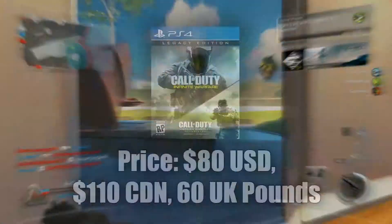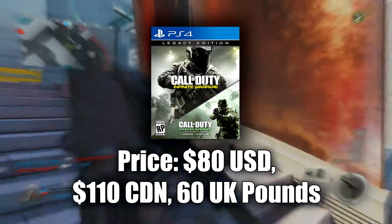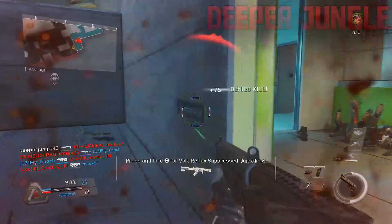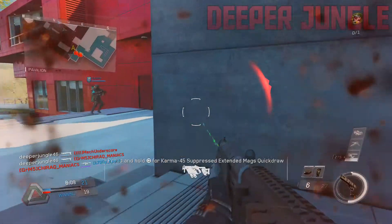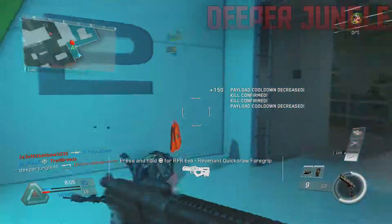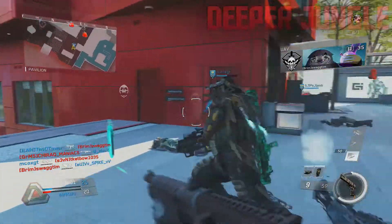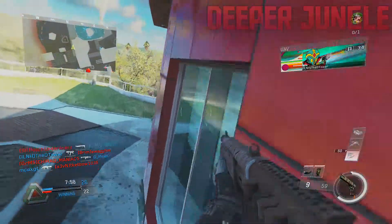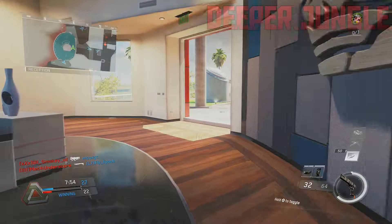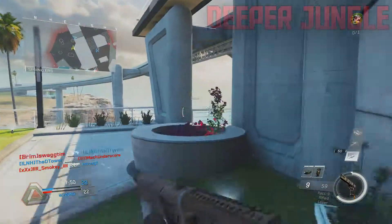The next one is the Legacy Edition, which goes for about $80 US, £60, and about $110 Canadian. This is a step up from the original and it comes with Infinite Warfare plus Modern Warfare Remastered. So the extra cost is essentially paying for Modern Warfare Remastered. Other than that you don't really get additional benefits like a special camo unless you pre-order, but the Legacy Edition gives you Modern Warfare Remastered and that is really good.